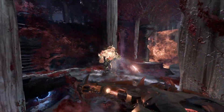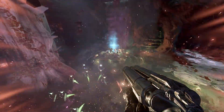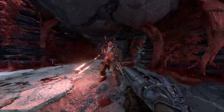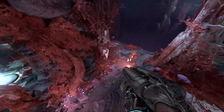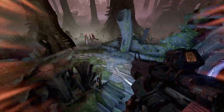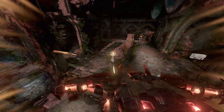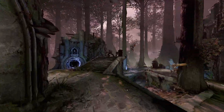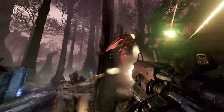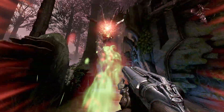One thing very notable in Ancient Gods Part 1 is how many Barons and Cyberdemons they throw at you. That's not bad — it's really hard, it's a challenge — but you can make the argument that it is repetitive. Throwing five Cyberdemons and eleven Barons of Hell in the first mission is the definition of repetitive. Instead, if they added the Bruiser and the Spider Mastermind, they could throw three Cyberdemons, two Spider Masterminds, five Barons, and six Bruisers — to make the level feel more refreshed and less repetitive, because each demon requires a different approach to kill it.